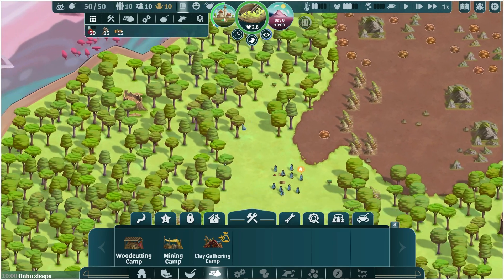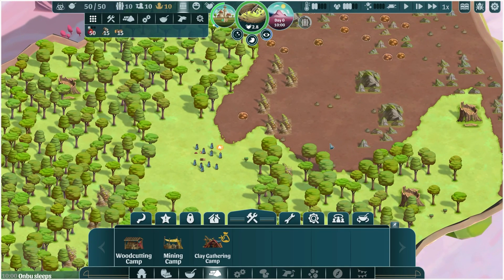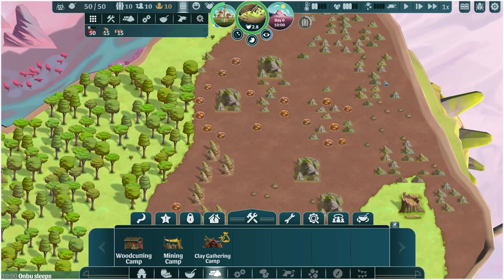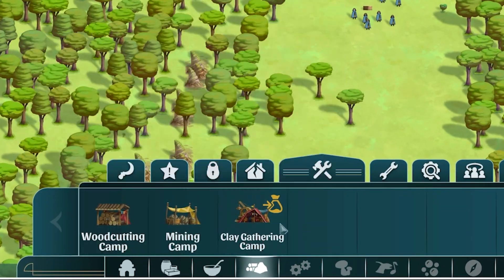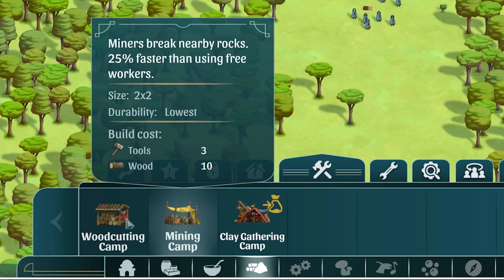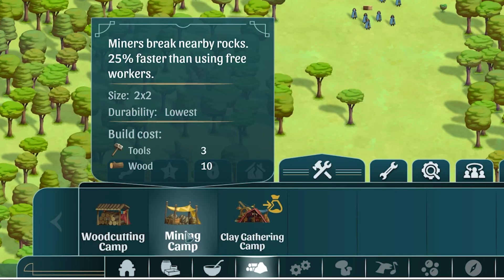We've got these bigger rocks that are around, and of course we're going to need to be mining those. We've got the very dense trees. This is very different than the version we just finished, where we had the tree scarcity, but they are here — extremely dense. This is new: taking a look at these buildings, the wood cutting camp, the mining camp, and the clay gathering camp now have their own artwork, and honestly it is looking so pretty.